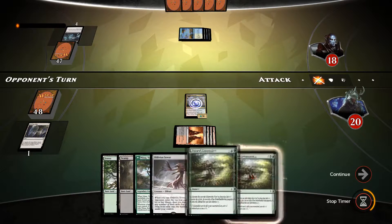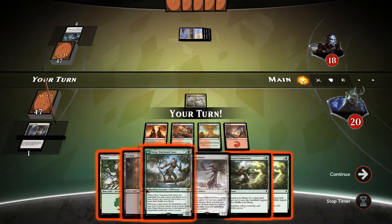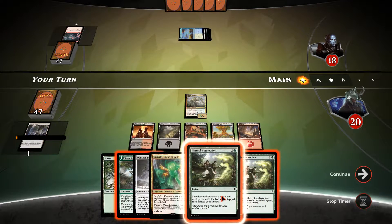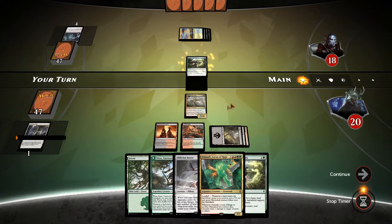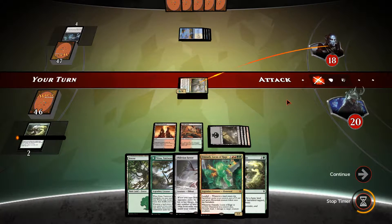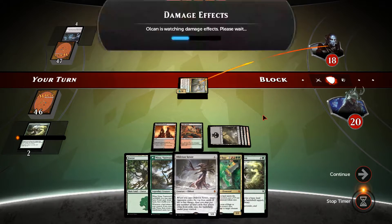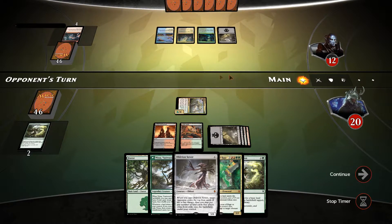We've still got two Natural Connections and Oblivion Sower coming the turn after. We play Natural Connection and get black mana. With the extra land Zendikar Incarnate gets another counter, so we're swinging for six. We've taken him down to 12 already — he's also lost two life from Bitter Revelation.